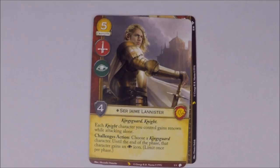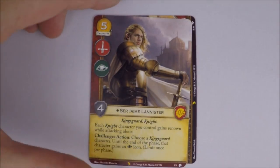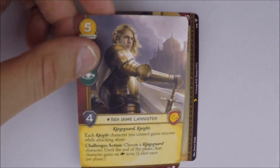We've also got Ser Jaime Lannister — five cost, military and intrigue, force strength, unique, non-loyal, King's Guard and knight traits. From the Lions of the Rock box. Each knight character you control gains renown while attacking alone — that helps a little rush theme. Challenges action: choose a King's Guard character; until end of phase, that character gains an intrigue icon. Limit once per phase. With Martell stealing icons, that's a little extra protection. Pretty neat five-cost character.